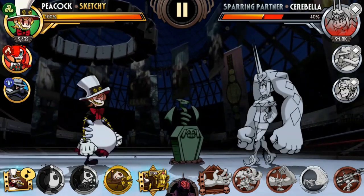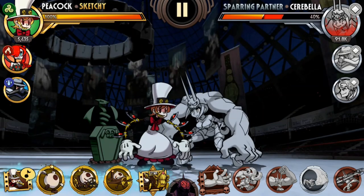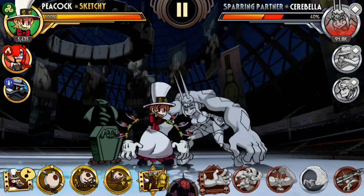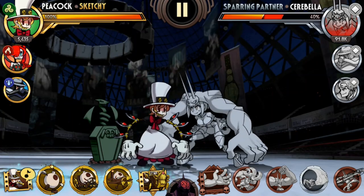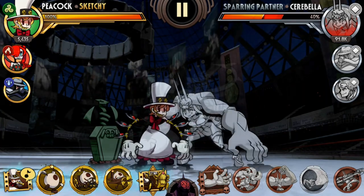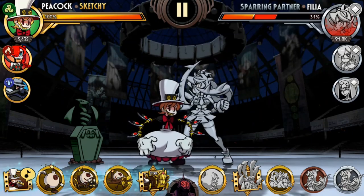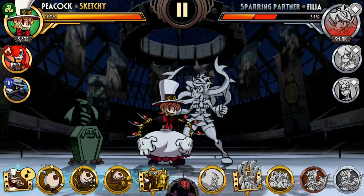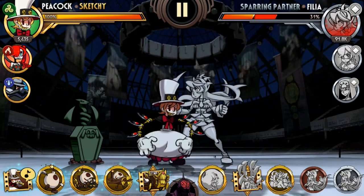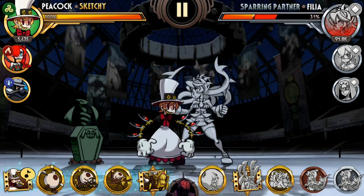Unfortunately, this doesn't work against all characters. It works against most heavy characters like Cerebella and Big Band, but it doesn't work against Peacock, Valentine, Filia, and those lightweight characters. For lightweights it's a bit more complicated. I tried many times to find a way to ground them and do a similar combo, but in the end I gave up and found a better way to just deal a lot of damage.